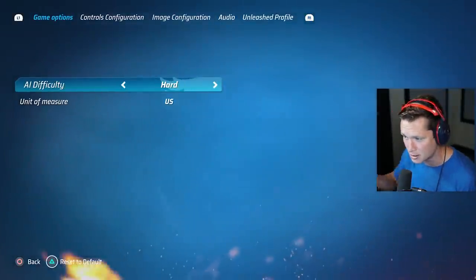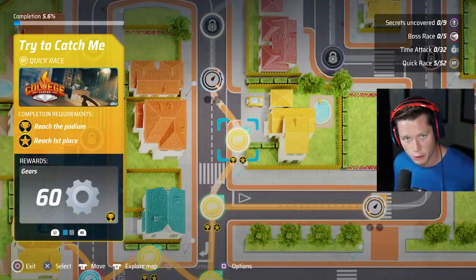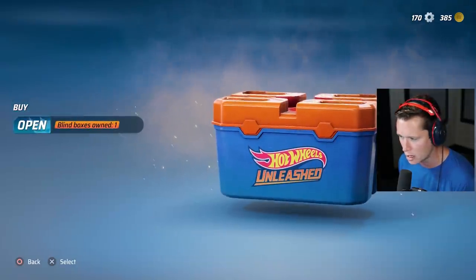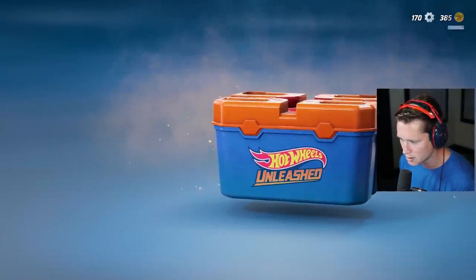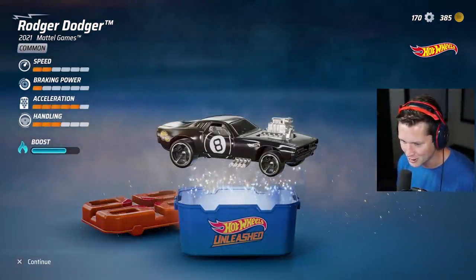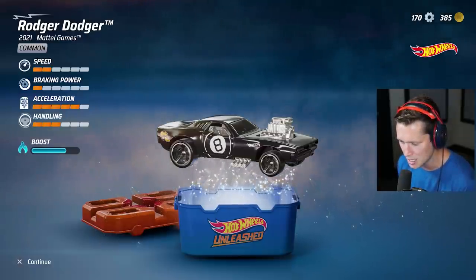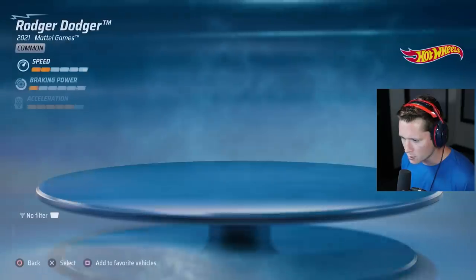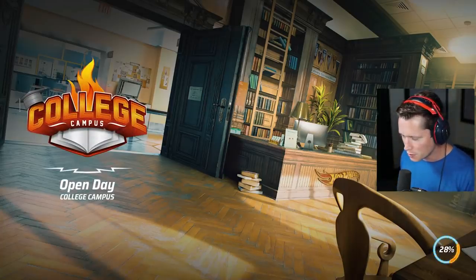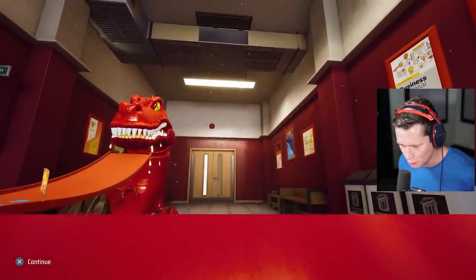Hard isn't even the hardest difficulty so I like that hard is actually hard - we're going to have to keep upgrading. Let's go to the shop blind box. We earned one blind box a few races ago - let's open it. The Roger Dodger! It's got five out of six on acceleration, pretty good handling, not the best top speed, but that could be interesting. Brand new pony in the stable. Now one thing we haven't been doing right - I skipped the tutorial at the start and I shouldn't have.